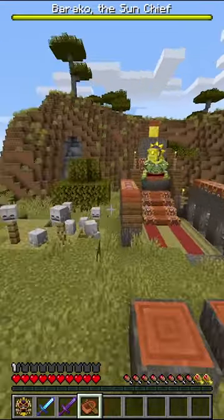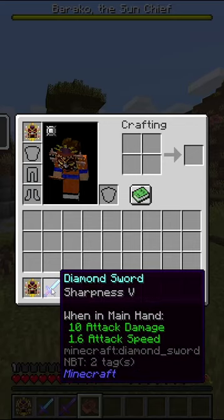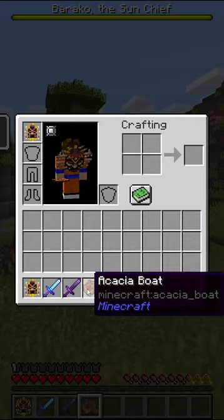This is how you can easily kill Barako the Sun Sheep. All you need is a Mask of Furry, a Diamond Sword with Sharpness 5, or an Inderite Sword with Sharpness 3, and a boat.